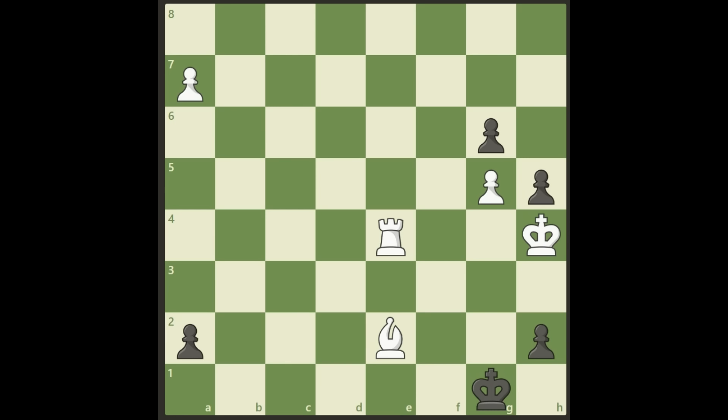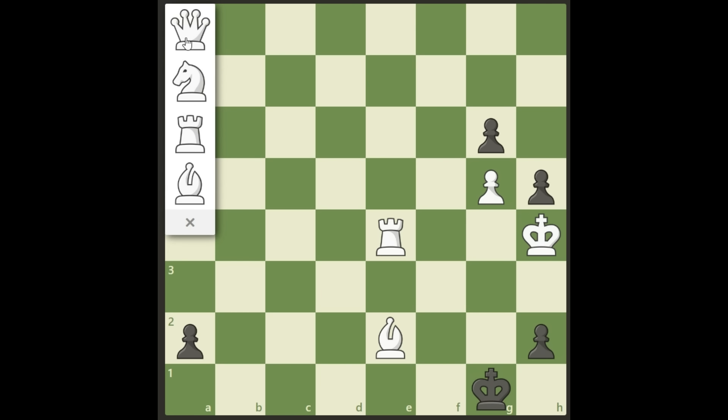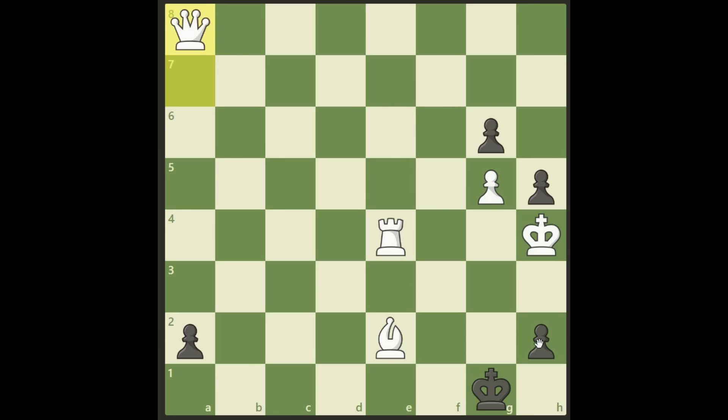Welcome back. Let's look at the obvious: if we promote to a queen here, we will be mated in three moves. Black will get a queen himself - it's a forced move. King g3, another check on h2, another forced move - this pawn is covering g4 and then it's checkmate. So obviously we cannot just promote ourselves; we need to find something else.